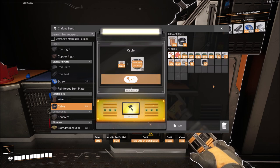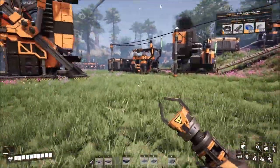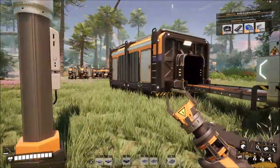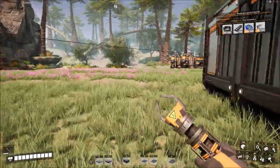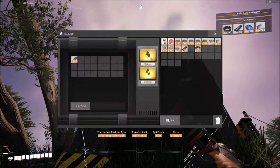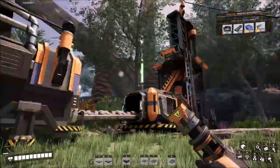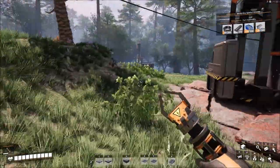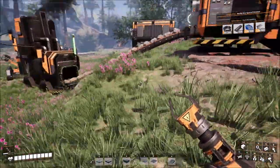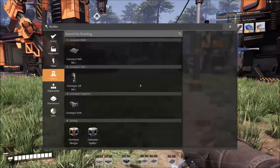I want to set up automating all the stuff we're going to be needing here. I should automate the plates and rods first, or the screws, and then go back over there. You can tell how well planned out my factories are. Let's start over here — just plug a splitter in here, shove that right in there, come over here and build another smelter.